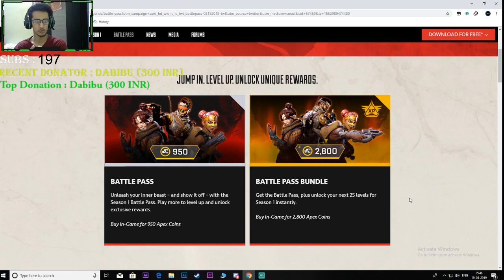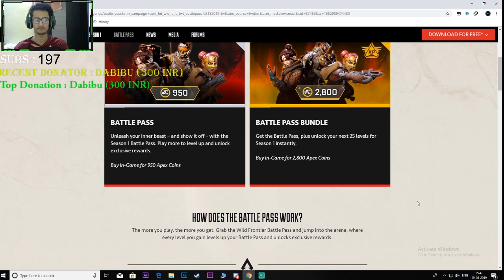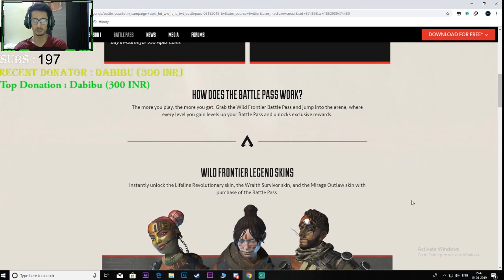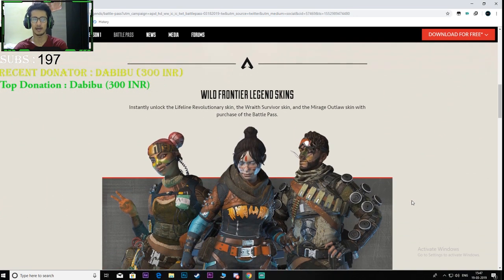You can buy the battle pass for 950 Apex coins, which is a really great deal. The data mining had people saying you could buy it for about 30 dollars, which would have been too much, but 950 Apex coins is a fair deal. In the battle pass bundle you get 25 levels unlocked instantly — you're paying around 2000 more Apex coins for just 25 levels, which I don't think is worth it. As for how the battle pass works: you just play, grind, and get more rewards.